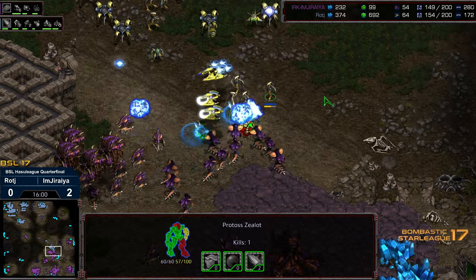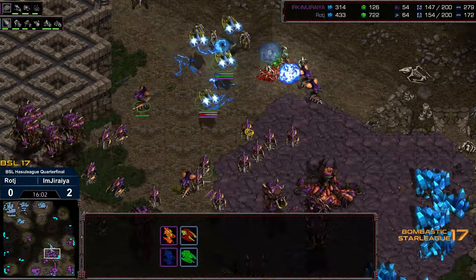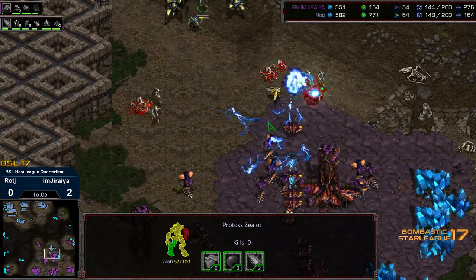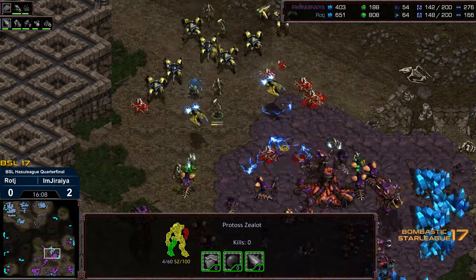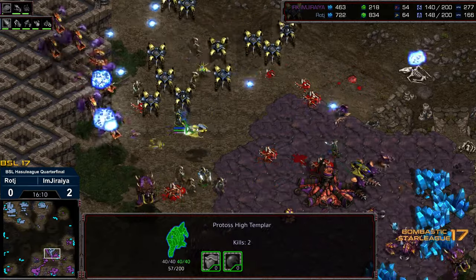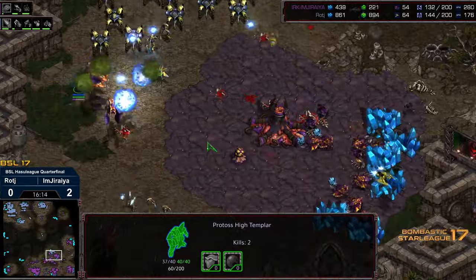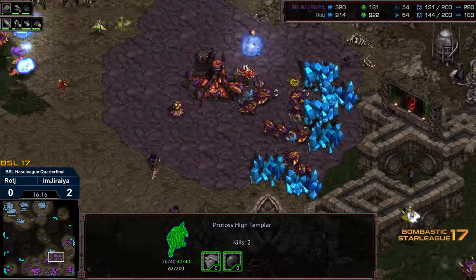So now Jiraiya doesn't have much of a ground army, or air army either, to repel this army. It's going to be an uphill battle. Pretty decent upgrades however — no armor upgrade. A bit of a whiff of a Psystorm, and that hit a lot of the Corsairs as well. Scourge able to pick off one of them. A few drones dying to that. The Mutalisks making their way back — they need to pick off those High Templar, although the Psystorm's already been expended. And Jiraiya actually folding back, maybe sacrificing this mineral only to buy time to re-macro and defend.